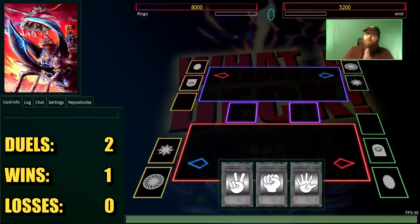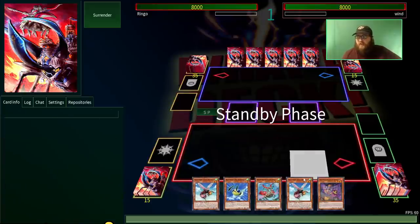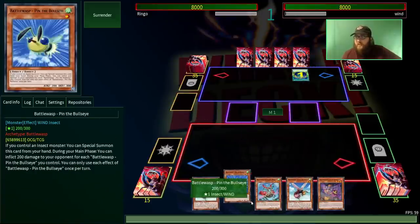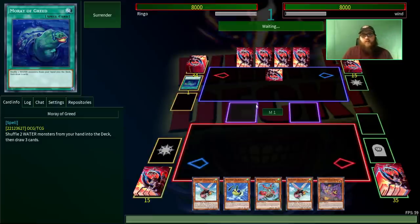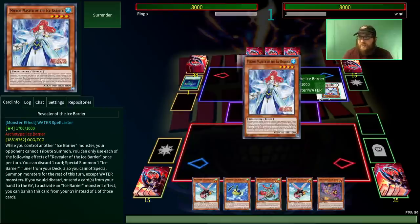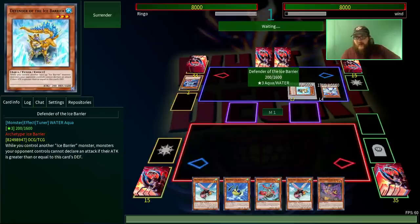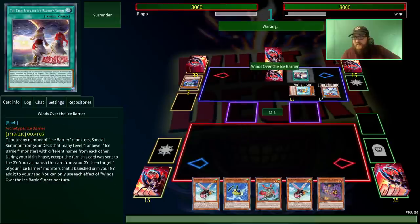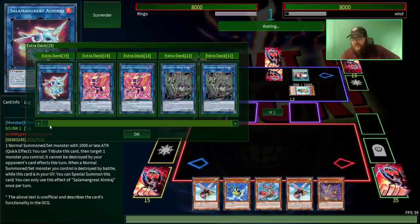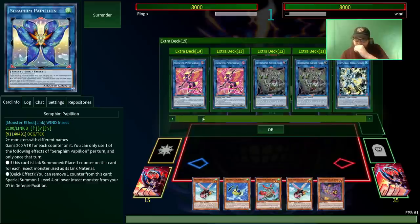Duel number two versus The Wind Itself. A little spooky — thinking of wind decks could be the Lirilusk deck, which would be unfortunate. We've got a pretty decent hand full of extenders. This is not wind, this is water. And if they're playing... it looks like they're playing Ice Barriers, which I think we have a pretty good matchup against. I don't want to get too cocky though — there's a lot of new water support in general.